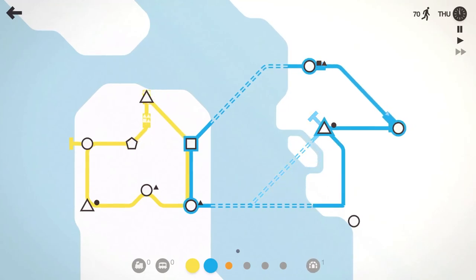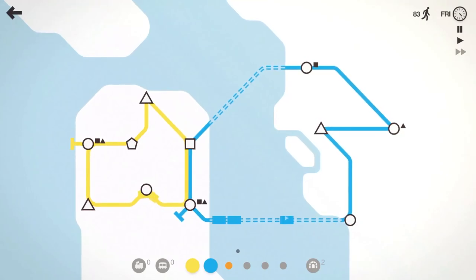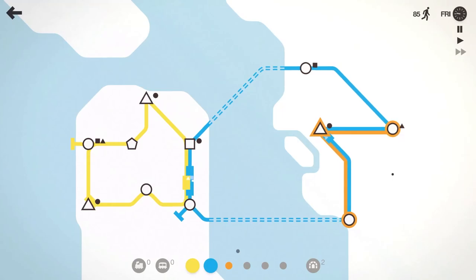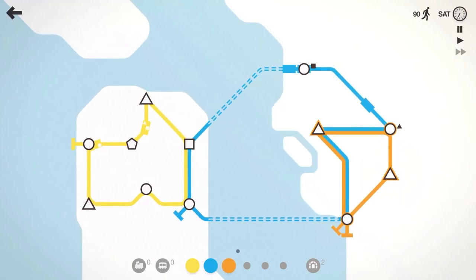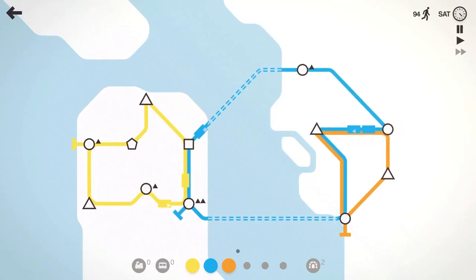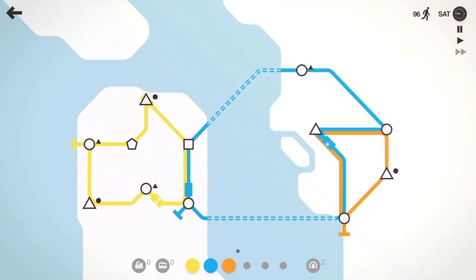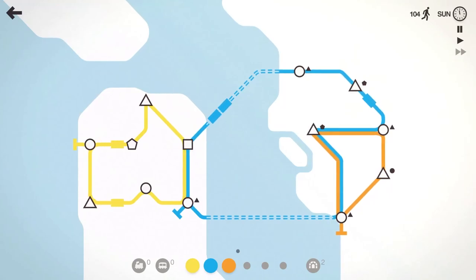And then we'll have the blue line come down and grab that circle. Depending on what our spawns look like, we might have the orange line connect like this to help the blue line. But we don't have any extra trains here. We're about halfway through Saturday — 96 people moved. We'll get some extra trains on Sunday soon. We'll have that go there to break up the double circle line on the blue.